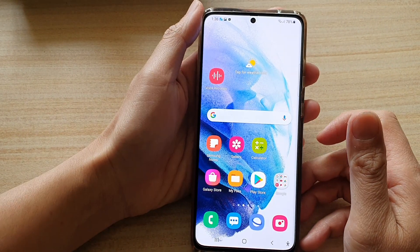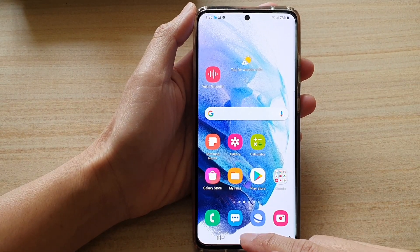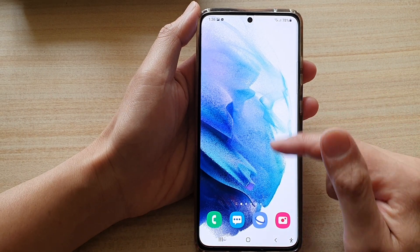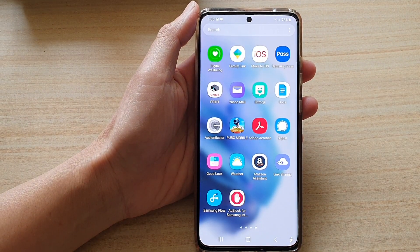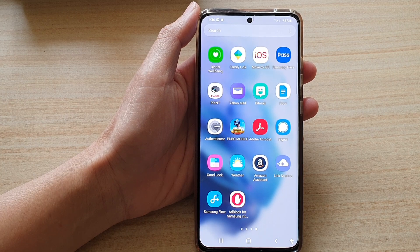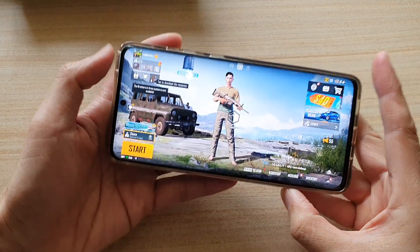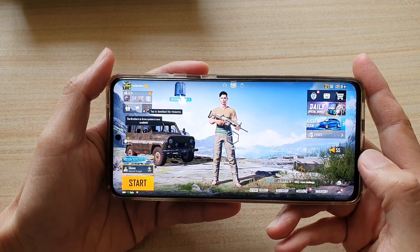First, let's go back to your home screen by tapping on the home button at the bottom of the screen, and then swipe up to go into the app screen. Once you are in the app screen, tap on an app that you would like to play.